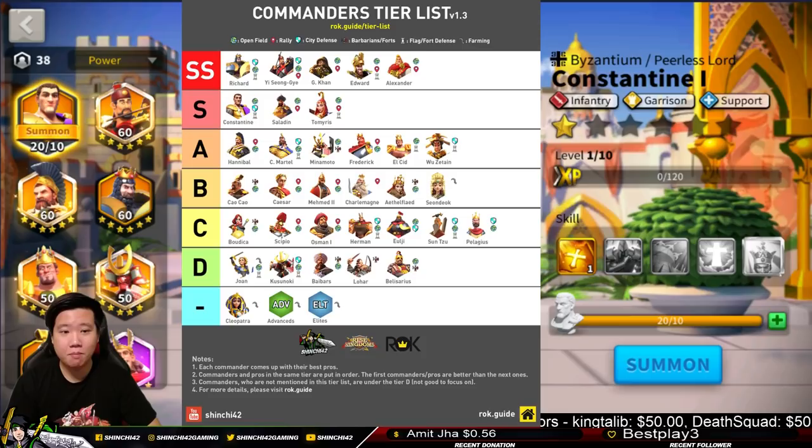Yi Seong-Gye — I may be a little biased here, but I think he's SS Tier, especially if you are defending structures. It really prevents being swarmed off that structure. Even if you are casting a full archer rally with YSG, it really deals a lot of damage when there are surrounding enemy units with that circle AoE.